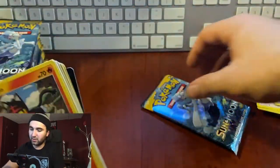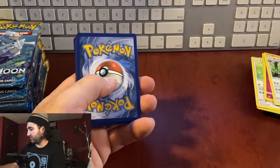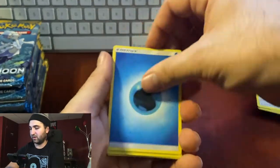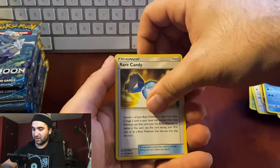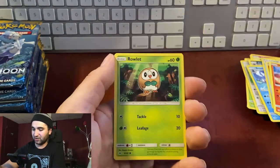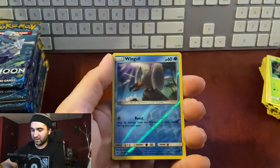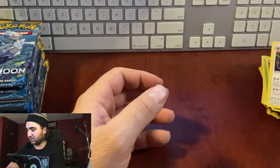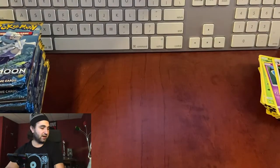Pack five: energy, Alolan Persian, Brionne, Rare Candy, Litten, Torkoal, Yungoos, Rowlet, Cosmog — this is almost the same pack we just opened — reverse hollow Wingull, non-hollow Toucannon. I really like that guy. Very cool.